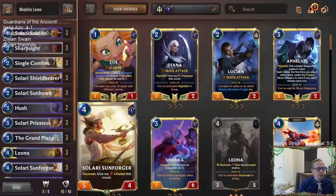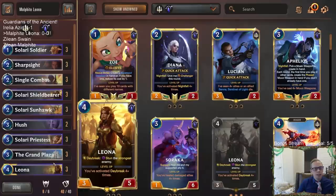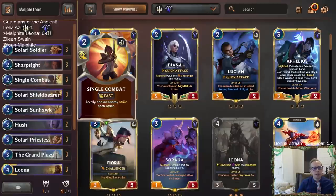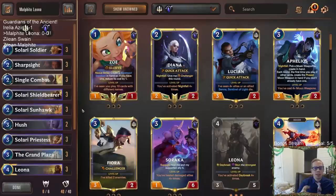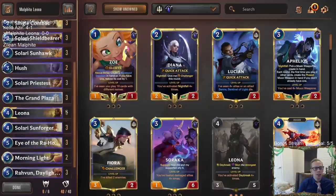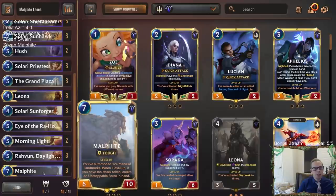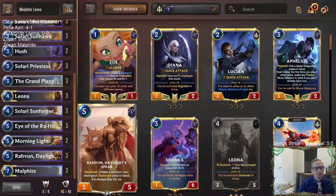Let's go ahead and give this a try. We've got two Hushed, three Single Combat, three Sharp Sight. As we play we might find we need more interaction spells, and maybe not everything needs to be a three-of. Like maybe one Zoe and two Malphite is better than three Malphites, but with this being a brand new champion we want to max out on him and see how it plays.